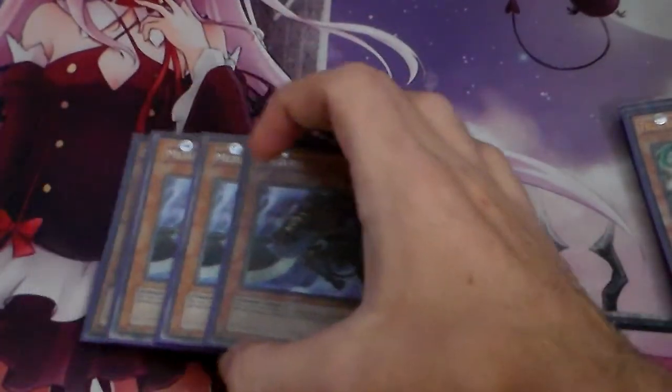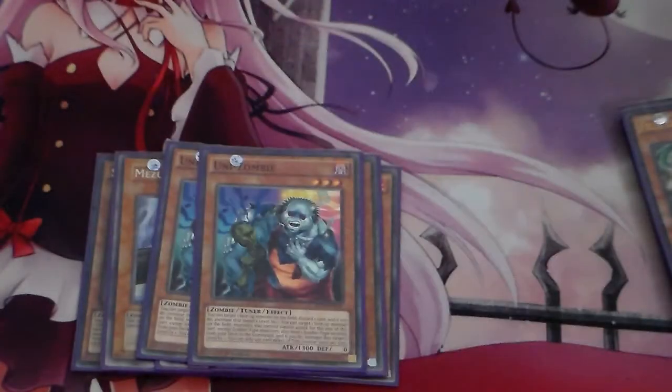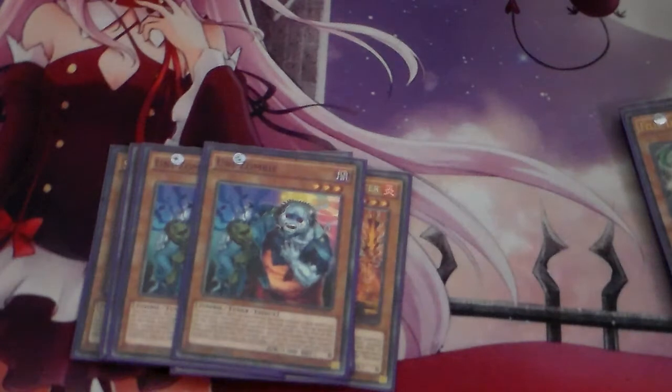We're running Triple Mizuki — you can't have a Zombie Engine without Mizuki. And then we're running the 2 Unizombie. I really wish they'd printed Unizombie in Supers, but at the moment we're stuck with Commons.